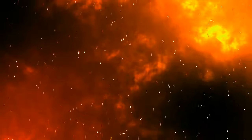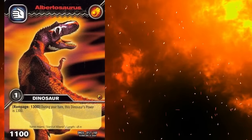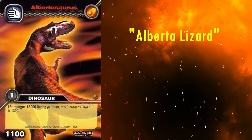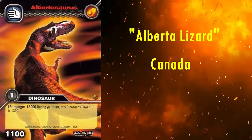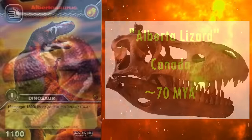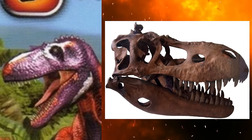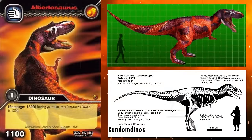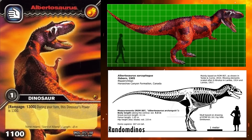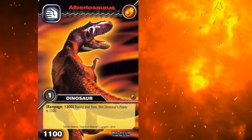The first Tyrannosaurid we'll be looking at is Albertosaurus. Its name means Alberta lizard, after the Canadian province where it was discovered in rock dated to roughly 70 million years ago. The head looks spot on to the skull material, with the small horns just in front of the eyes. The body proportions look pretty much perfect. I suppose the legs could be ever so slightly longer, but other than that, it is wonderful.